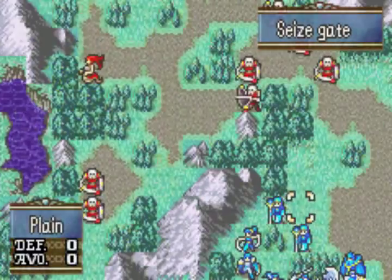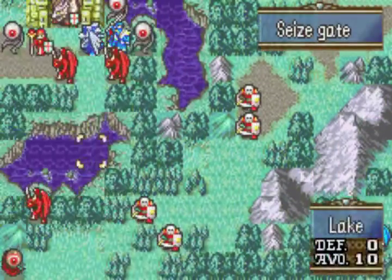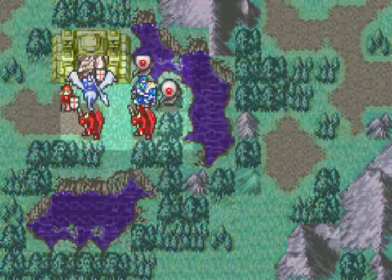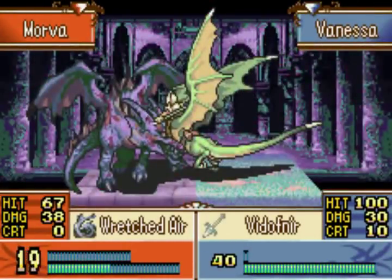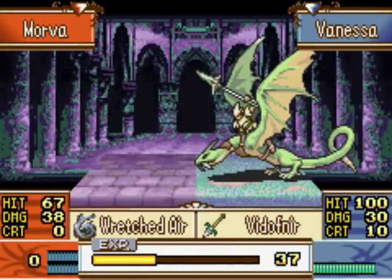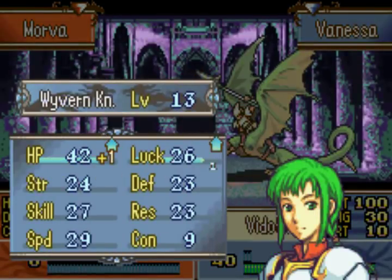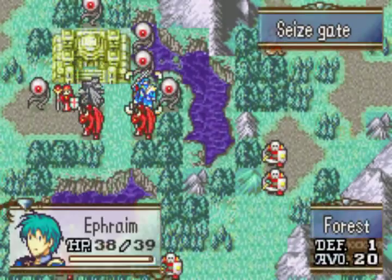So let's burn some RNs with our freshly promoted Tana and get ready for another nice animation with a pierced crit. Actually, we don't even need a pierced crit, because Morva is not strong enough to withstand a Vodafnir crit since he is weak to it. All monsters are weak to divine weapons, so that makes it pretty easy to kill them in one hit as long as you have some crit on them. And that's chapter 20 completed in two turns, and chapter 19 completed in one turn.